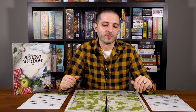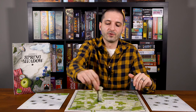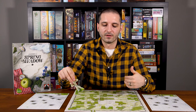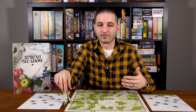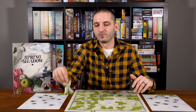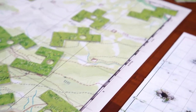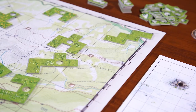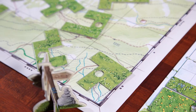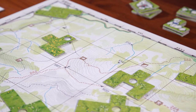Let me explain how scoring rounds trigger. As the signpost moves around the board and turns progress, there will be fewer and fewer tiles. For a two-player game, a scoring round triggers as soon as the signpost lands on a row or column that has two or fewer tiles remaining — zero, one, or two. With three or four players, it triggers when the row or column has one tile or fewer.